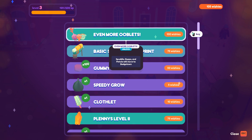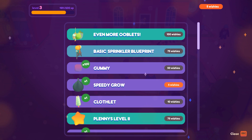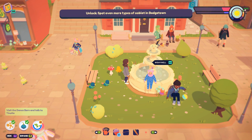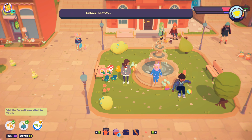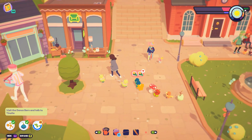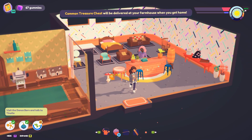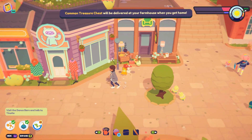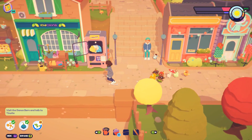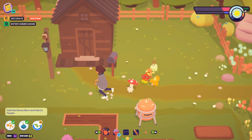We're also going to wish for even more ooblets — to have Radlad, Plob, and Isopod move to Badgetown! And I want the good sprinkler blueprint which automatically waters our plants, an ooblet coop level two, more obsidian, and even more ooblets — Sputtle, Nupo, and Petulia moving to Badgetown! We have just unlocked so many oobs, friends. Let's also buy that treasure chest and see if I can figure out how to put it in the house.